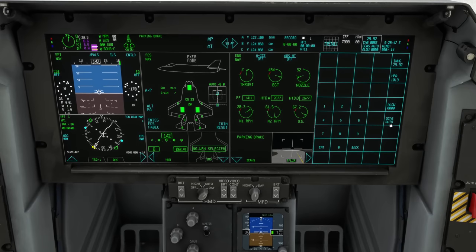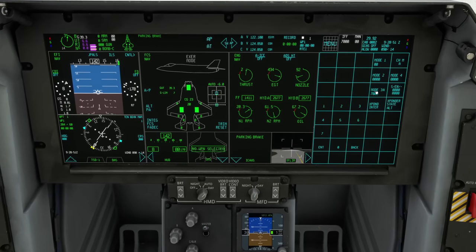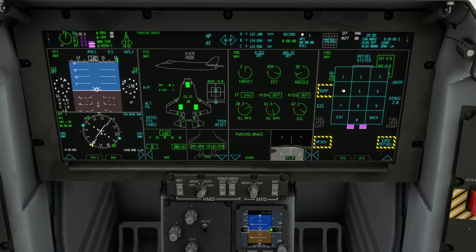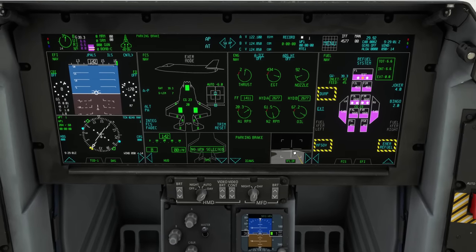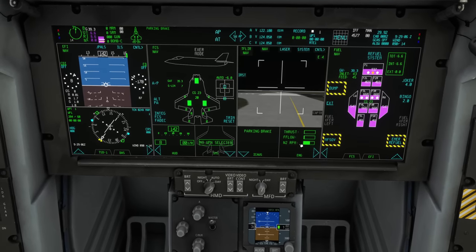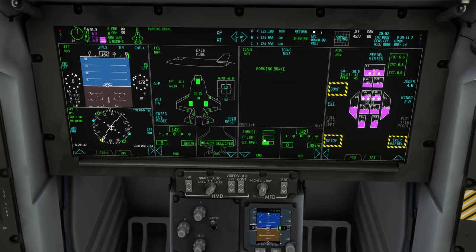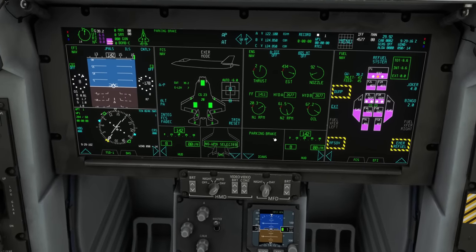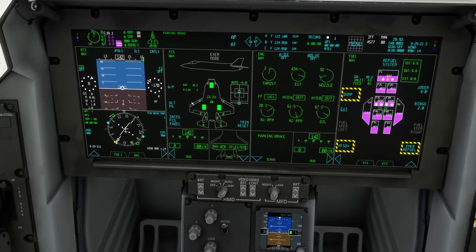Starting top right, I'm going to set GCAS to off at the low level so it doesn't alert me. I'll set my IFF to my squawk — we'll change that as we get airborne. I'm going to set my Joker to 4.0 and my Bingo to 2.0 — that just looks about right. I'll change my TFLIR page — all these pages are really customizable. If I click on TFLIR I'll change that to HUD, so I can cycle through the HUD, the information page, and the thrust engine page.